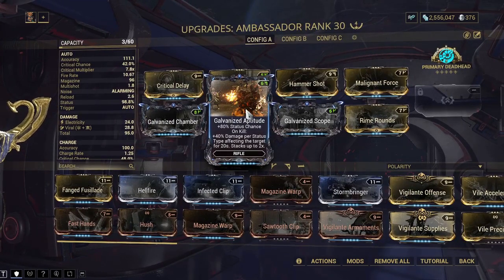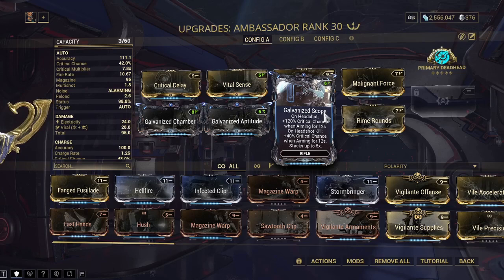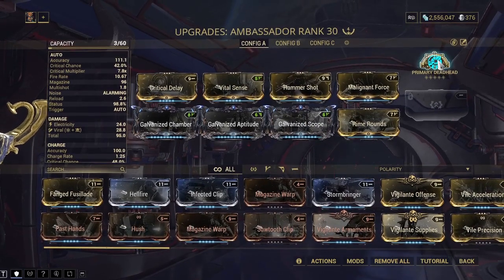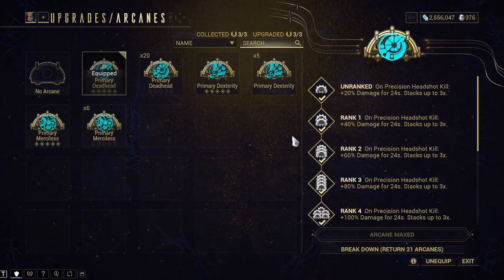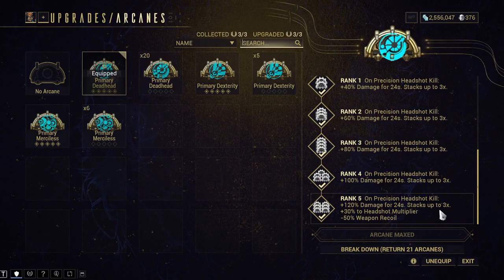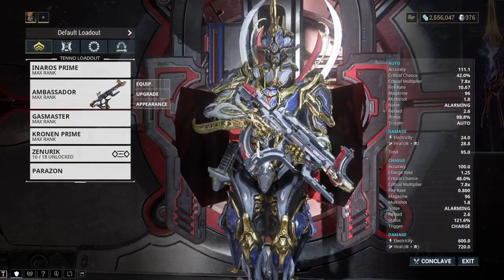Here's one that hasn't actually been shown off on the channel yet — Galvanized Scope, which gives crit chance on headshot and even more crit chance on a headshot kill, stacking up to five times. Also something new: the arcane Primary Deadhead. At max rank, whenever you get a headshot kill it adds damage stacking up to three times, with a 30x headshot multiplier and minus 50% weapon recoil, which is very helpful. Now let's go show it off.